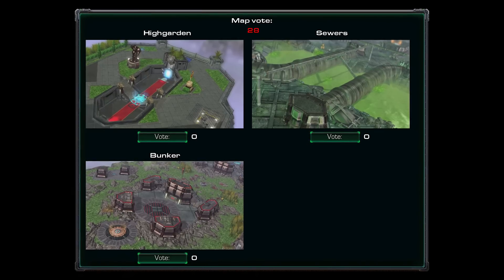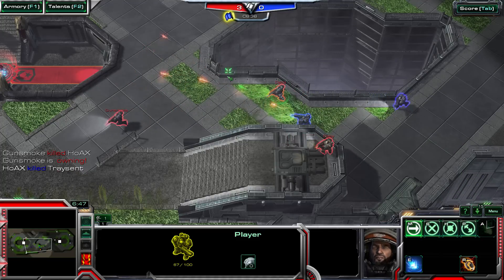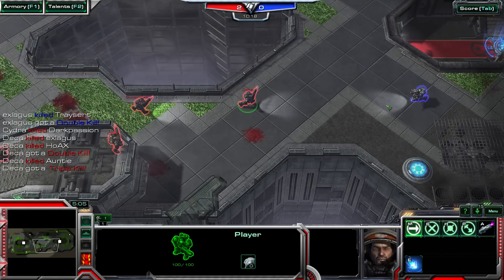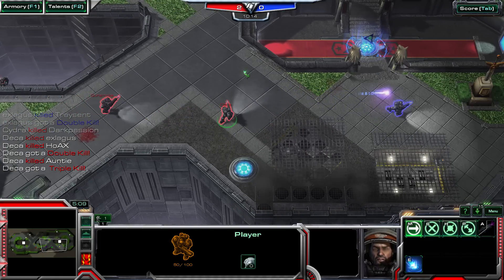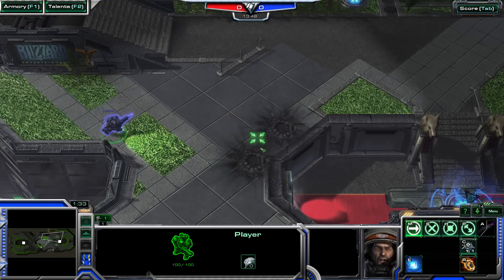The game offers three unique maps to choose from. Highgarden has rants overlooking the center paths to each flag, which make for excellent vantage points to scout incoming enemies and offer cover for your teammates. Make use of the explosive barrels to finish an opponent or to keep them at bay.